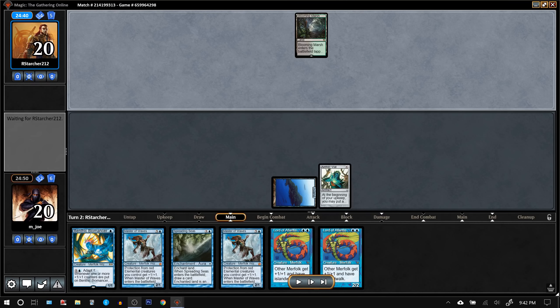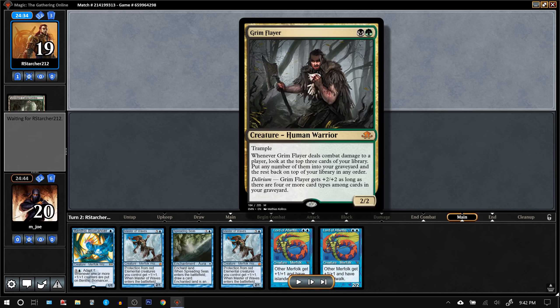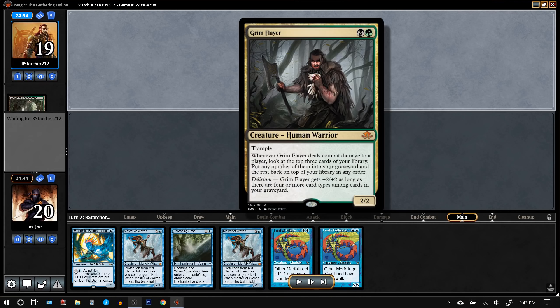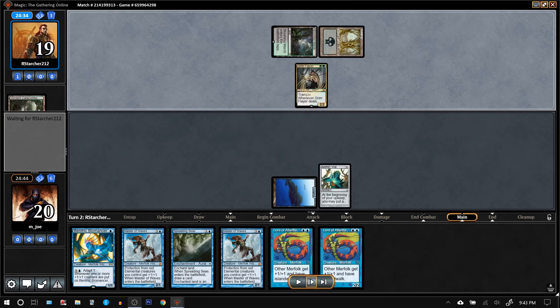We really wanted to draw a land there. Opponent gets more black-green stuff and a Grimflare. When you play against Grimflare, you should put a stop on your opponent's damage step. When this guy deals combat damage to you, he gets to put stuff in his graveyard. If they put a Lingering Souls in their graveyard and you have a Relic of Progenitus out, you should activate your relic to get rid of it before they reach their main phase and cast it. Similarly, if you know the opponent is playing Delve creatures, you'd want to respond during damage because they can't cast sorcery-speed effects during the damage step. It's mainly for the Lingering Souls that you want to look out for.